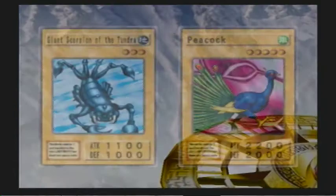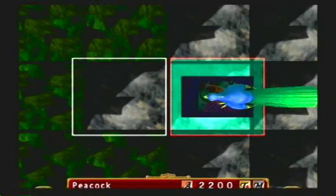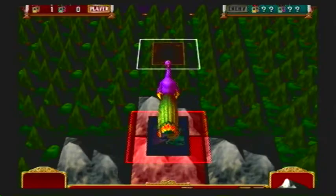The goal of the game is, like every other Yu-Gi-Oh! game, to get your opponent's life points down to zero. You can go about this several ways: you can destroy their monsters while they're in attack mode, because defense mode doesn't let them take damage. You can also play spells and traps that will decrease their life points.